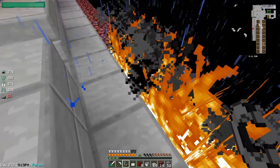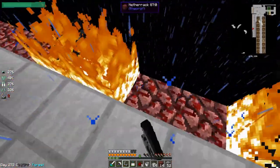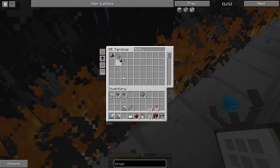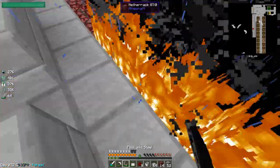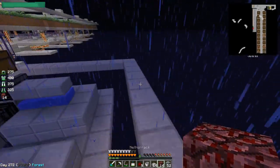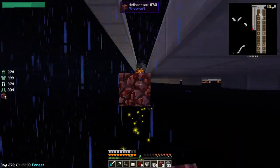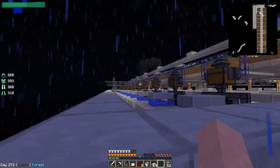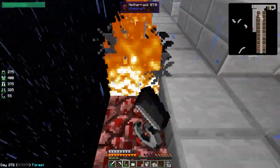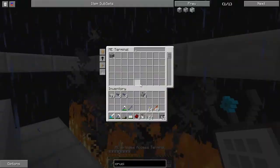There we go. This will definitely give us enough lava. Get another flint and steel, continue this process. I should have enough netherrack — I may be like one or two short. One short? Are you kidding? Oh dear. I'll check if it's in the system somewhere — it may have made its way into the system.